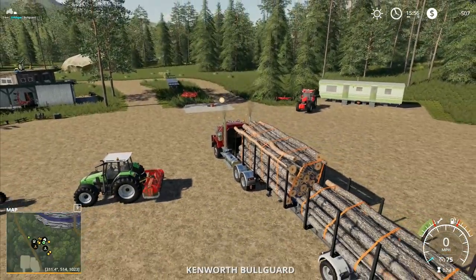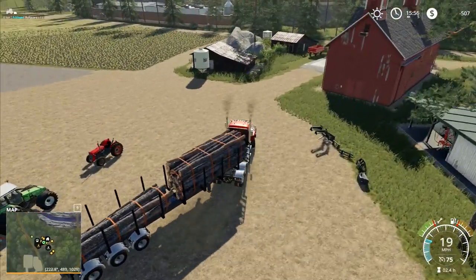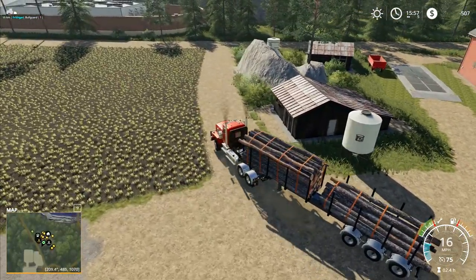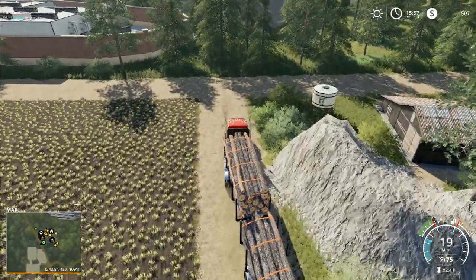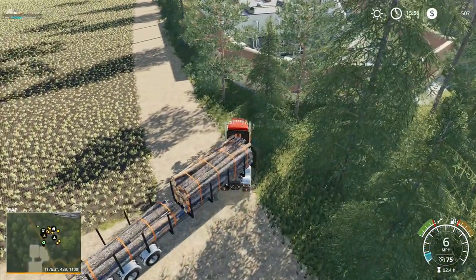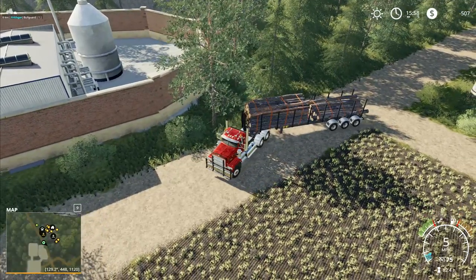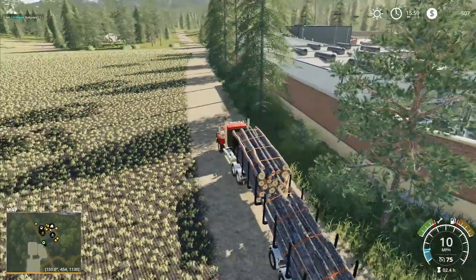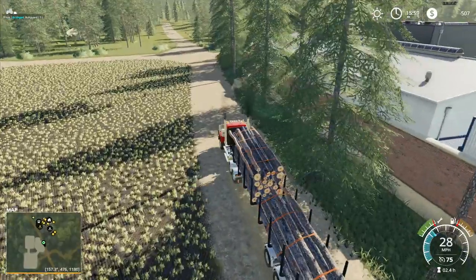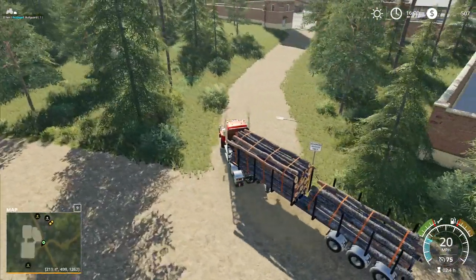Hey folks, it's Frithgar here - welcome back to Balder Canyon in Farming Simulator 19. I'm just going to take this little load of timber over to the mill so we can get ourselves a bit of cash just to keep us going. We do have to be careful getting around that corner because of the crops - we've got crop destruction on, so we cannot go driving on the crop at all.